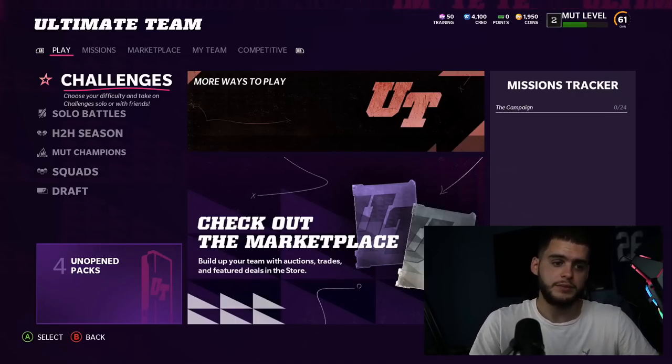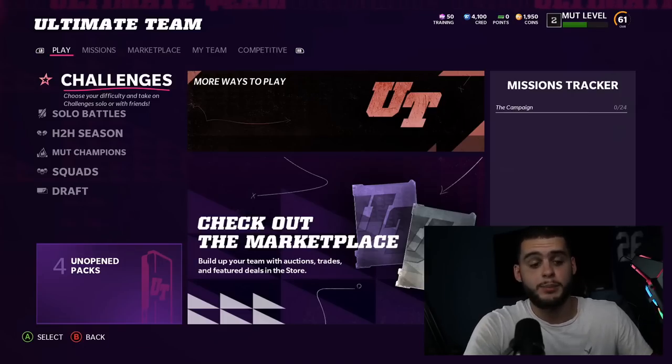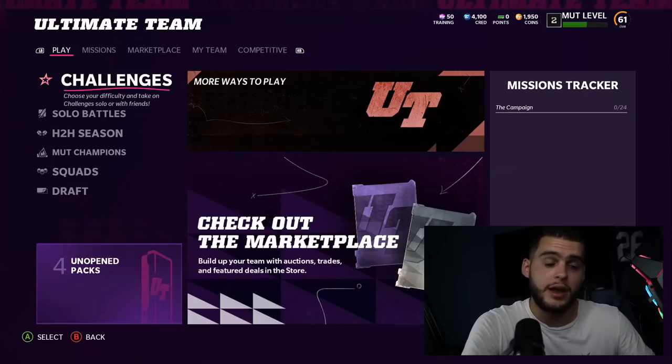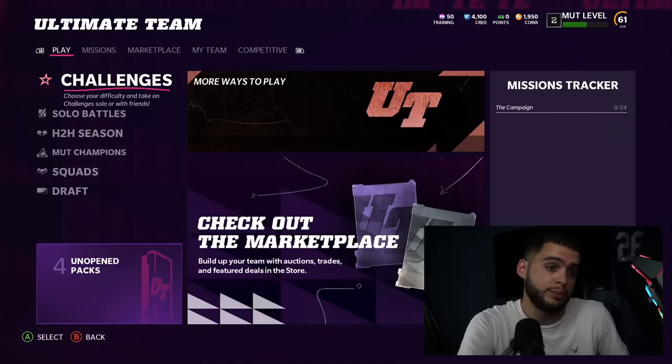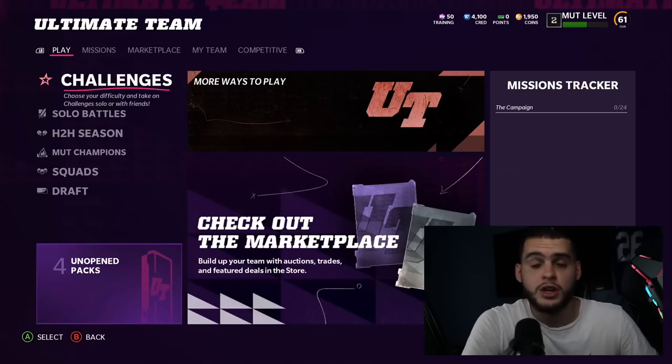There's a bunch of free players you can go ahead and get. I'm going to go one by one and count down how many total free players you can start with — you can pretty much have half a team just from free players. To start off, go to challenges: you've got the campaign, the gridiron (which you unlock at a certain level), and the early access.